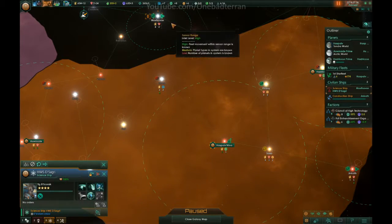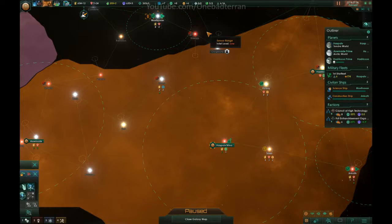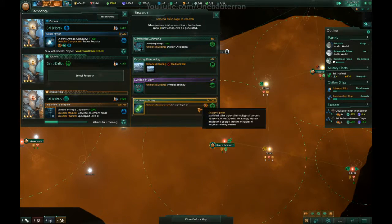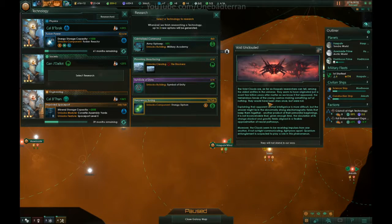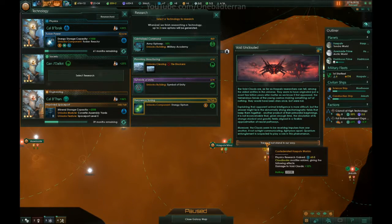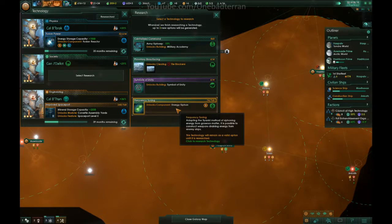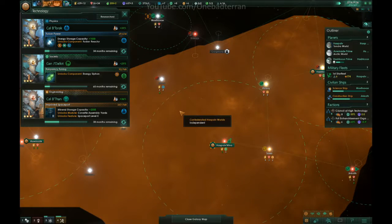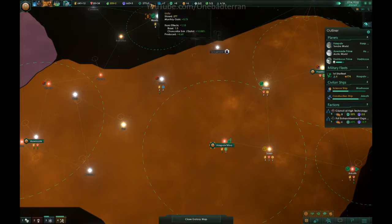Let's get some hydroponics set up so we don't actually starve. Situation log updated. Research, let's go figure out what it is. We can clear tile blockers. Symbol of unity, siphon — special project complete. Yeah, there's the void clouds, very good. We got cloud buster. I think we go for energy siphon here because that would be the strongest weapon we have right now, which isn't very good, but we'd have it.